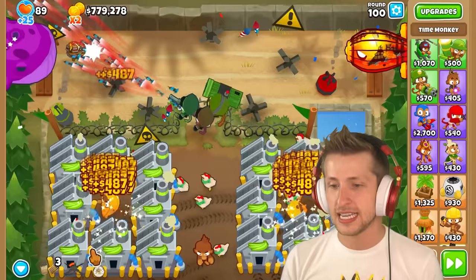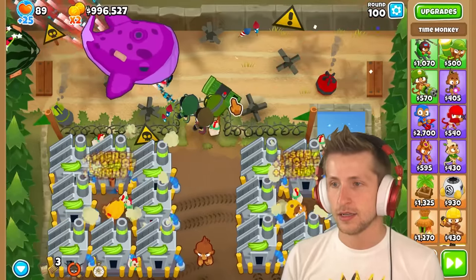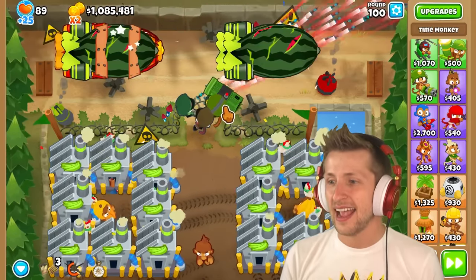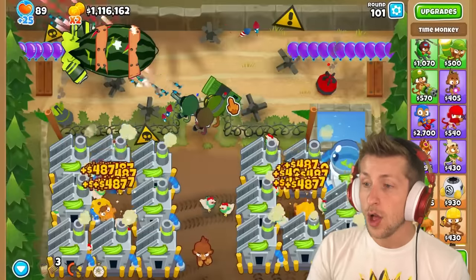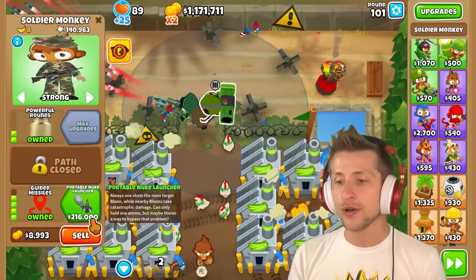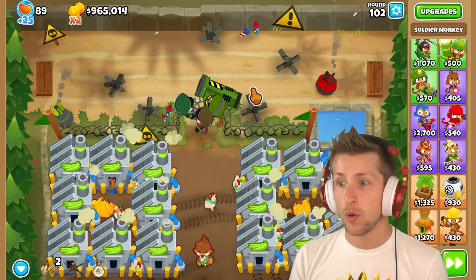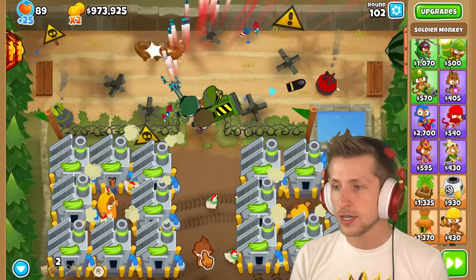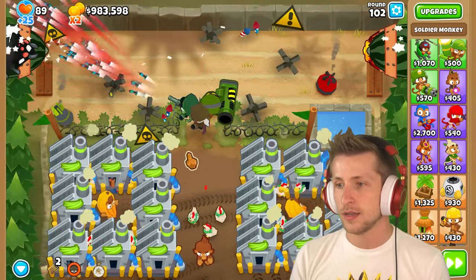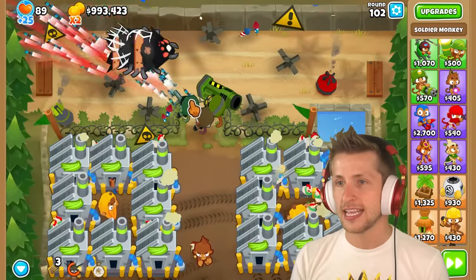Let's go to round 100. The BAD — can it defeat the BAD? Yeah, it's going to be able to defeat the BAD. We beat round 100 and we haven't even gotten the final T5 yet. Portable nuke launcher — always one-shots the main target balloon. Now we have it. It just one-shots it. But it only has one bullet, that's the problem. You can use the infinite ammo thing but look at how slow it attacks. So that is a slight problem.